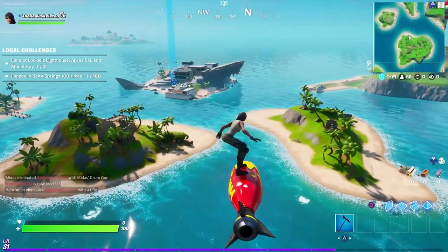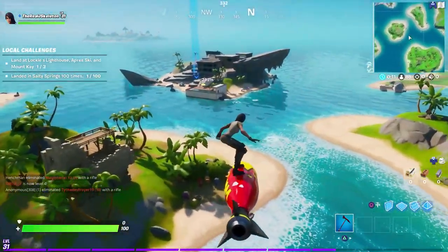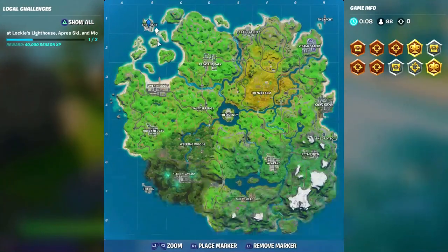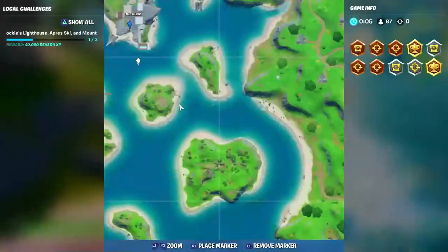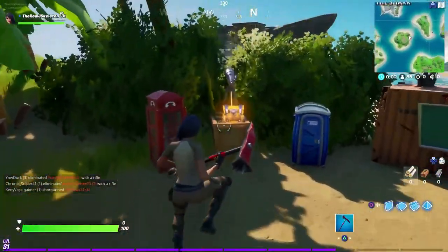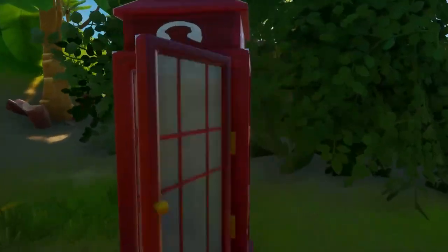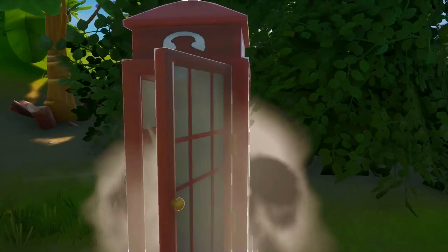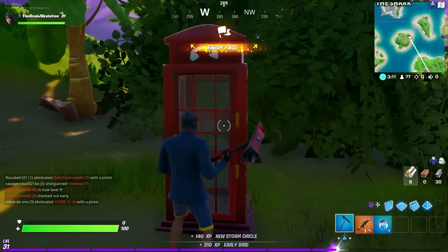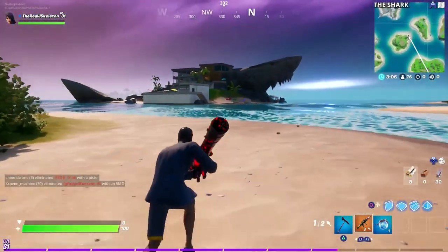A general rule of thumb is that these phone booths are generally in the area of these brand new locations. As you can see right here below me, on this island south of The Shark, there's a phone booth right here. Each of these new locations have things called henchmen — they're AI — and basically when you go into a phone booth near that location, you disguise yourself as a henchman of that location.